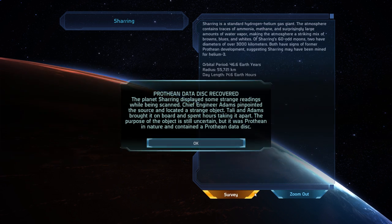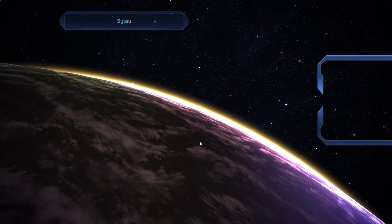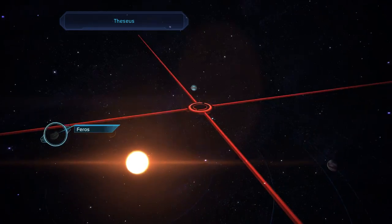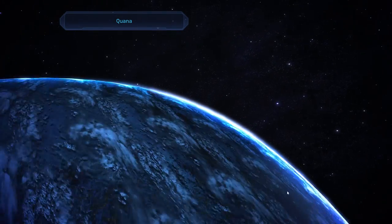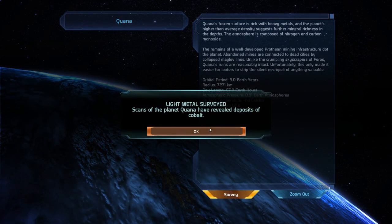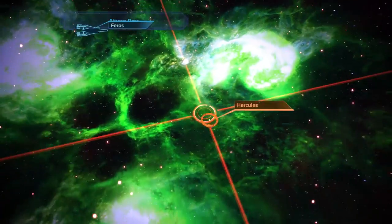Maybe we'll just have a look at these planets. Prothean data disk. I mean there was some fleet I was supposed to check out somewhere. I want to kind of save Vermeier for now because we don't need to do Vermeier. This one doesn't seem a good one. Cobalt on the planet. That's amazing. Alright, we did everything here. Let's check out Hercules.